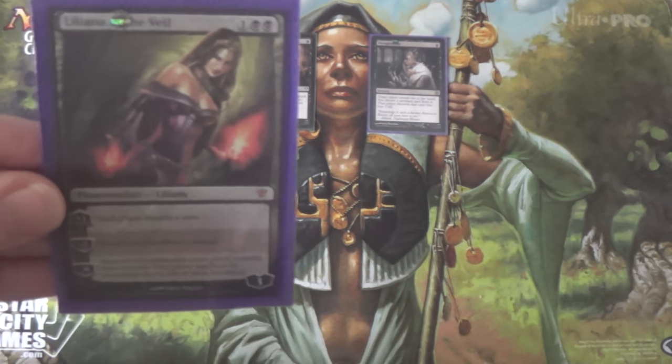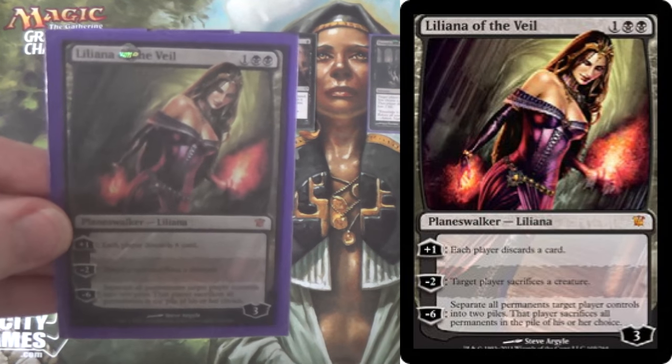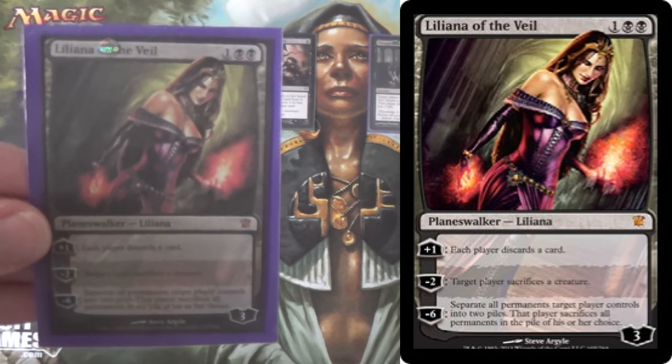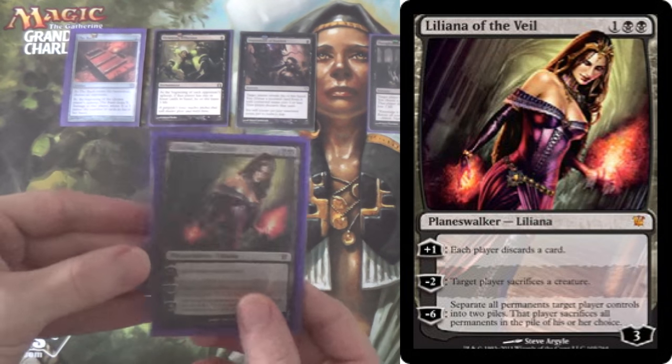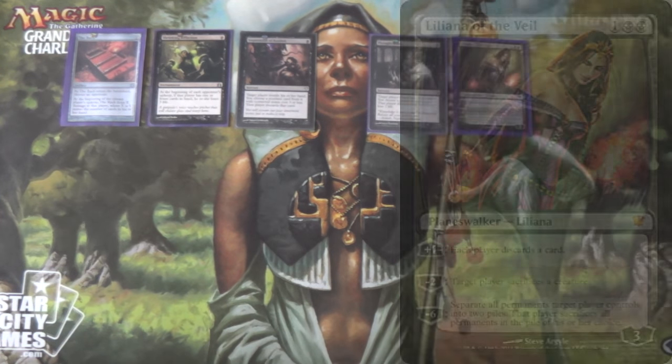Ideally, we would be running 4 Lilianas of the Veil. She is, however, a stupidly expensive card at this point — greater than $100 for Near Mint on TCG Player at TCG Low as of when I'm recording this. She's pretty good though, obviously. The discard gets around effects like Leyline of Sanctity, and the Edict effect keeps you from dying.